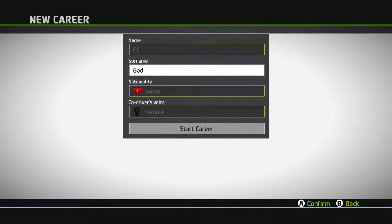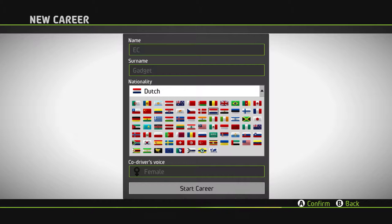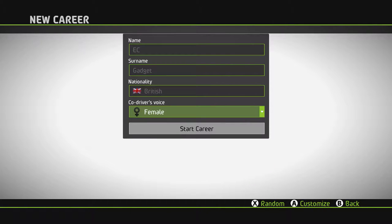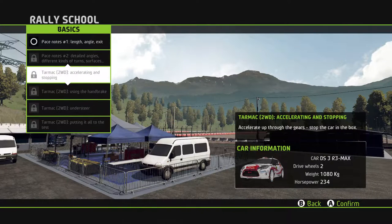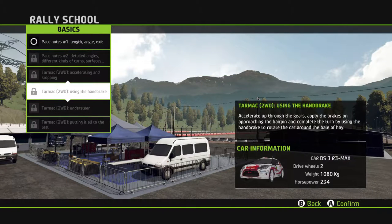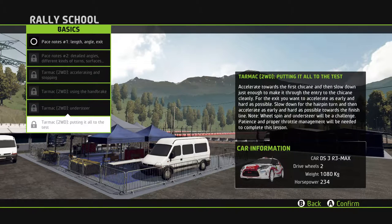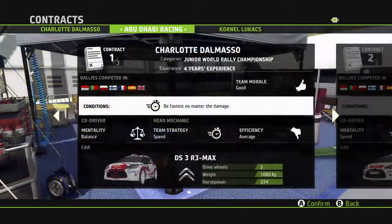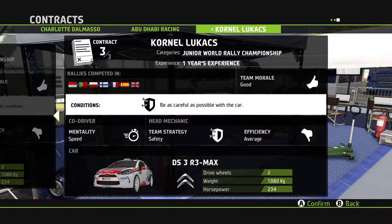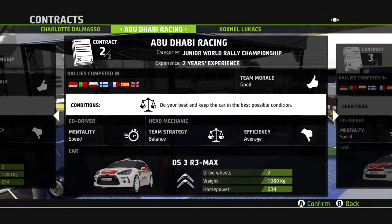You also get a very neat career mode in which you start at a rally school. They actually teach you all about taking corners, braking, four-wheel drive cars and two-wheel drive cars. They also teach you about advanced manoeuvres such as a Scandinavian flick, and it's pretty good. You work your way up through the team, starting in junior WRC and moving through to WRC2 and then WRC.